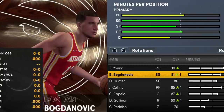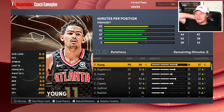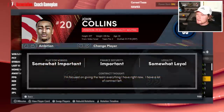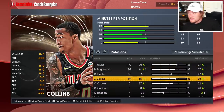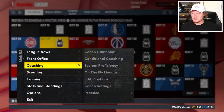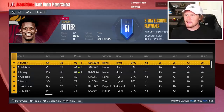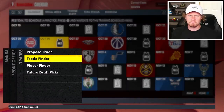Starting lineup: Trae Young, Bogdanovic, Mitch Hunter, John Collins, and Capella. Honestly, this team is pretty saucy as is — you've got Gallinari coming off the bench. Collins is a B-plus three. It's hard to know what this team really needs. I feel like this team would benefit from like another super studly ball handler to get the pressure off Trae Young. Some sort of ISO guy, like a Tatum or something, would be kind of nice on this team.